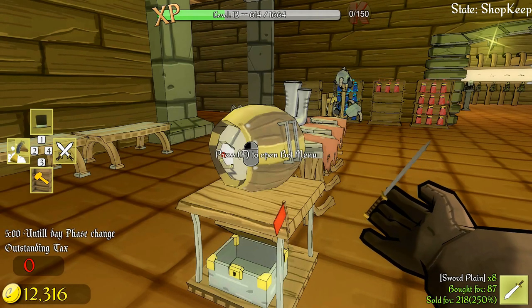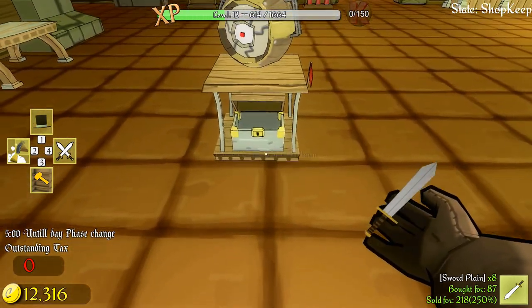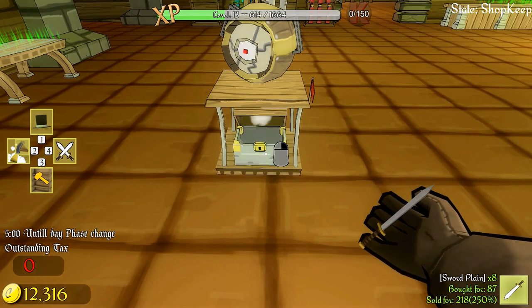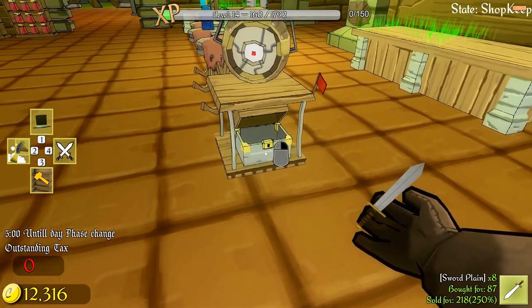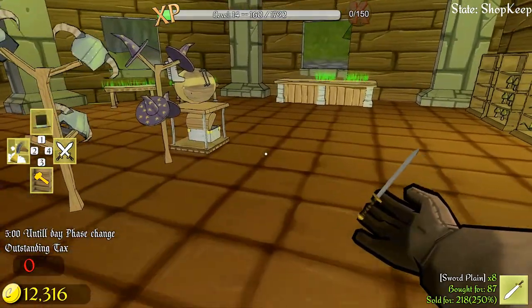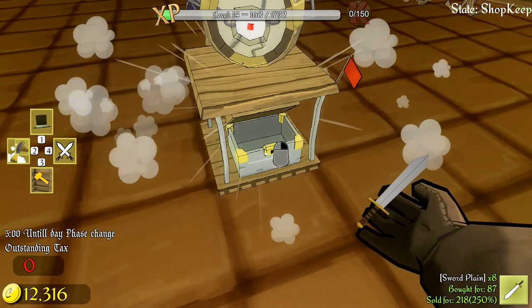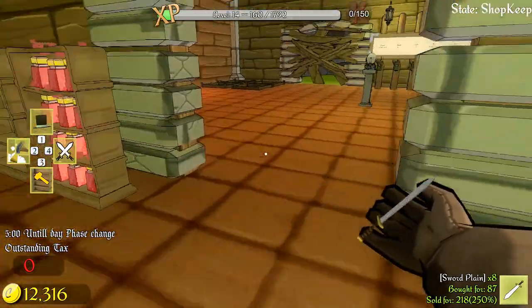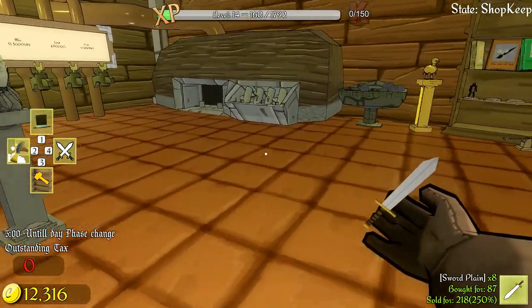The bot still has fuel and is still retrieving items. Looking at the chests, there is nothing in them at all, and I'm pretty sure they were picking stuff up. I'm not sure I like that. Anyway, my order has arrived.